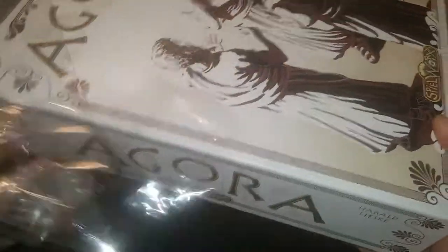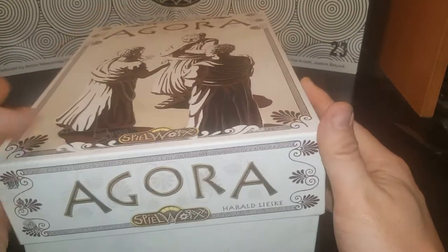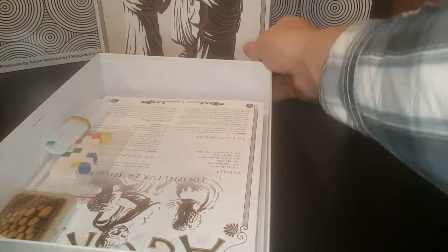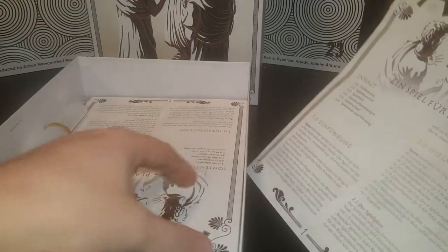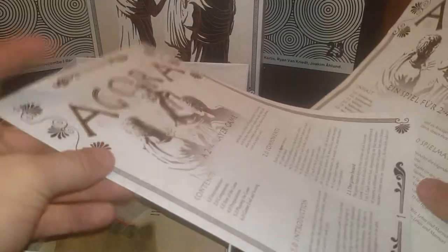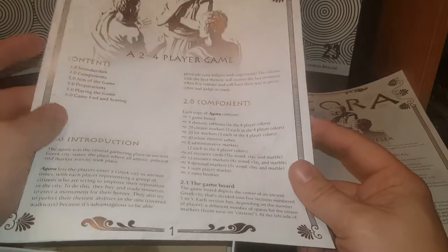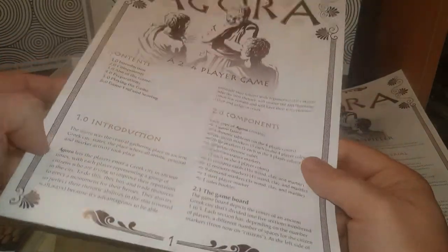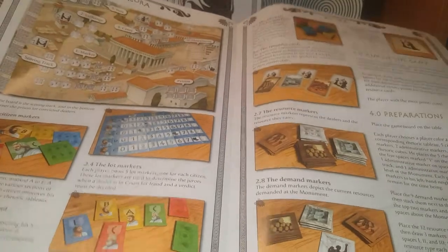Let's see what we get in this box. It doesn't come with a lot. Let's start with the book — it comes with the German and the English instructions. Most of the time I keep these, but I probably won't keep this one. It's a two to four player game, it's a short book, so it should be pretty easy to get through.